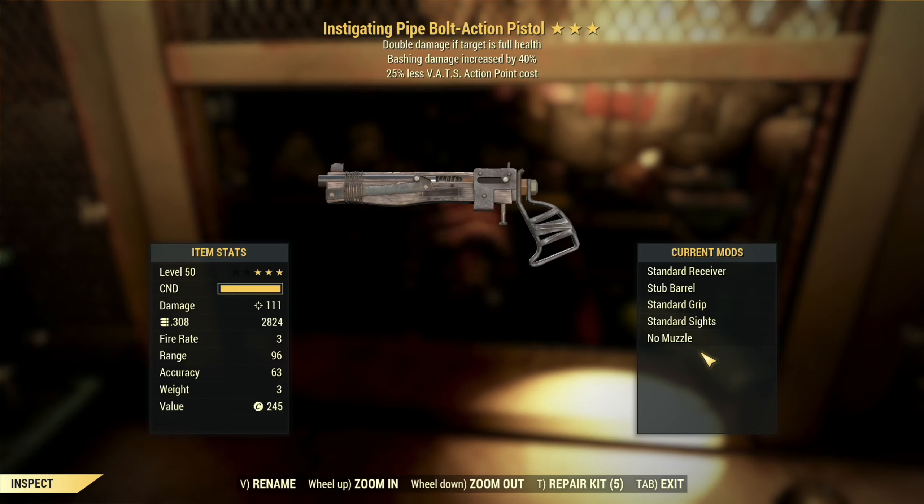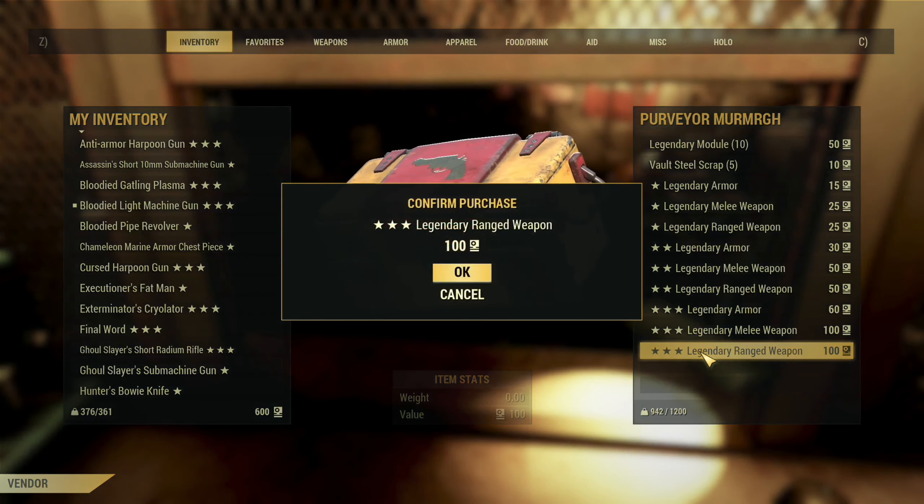Less VATs AP cost is also kind of interesting here. If you want to go for VATs headshots and things like that, it will cost you less to do with this weapon, which is good because slower firing weapons usually use up a good bit more VATs AP. So I don't love it, but it's not terrible.